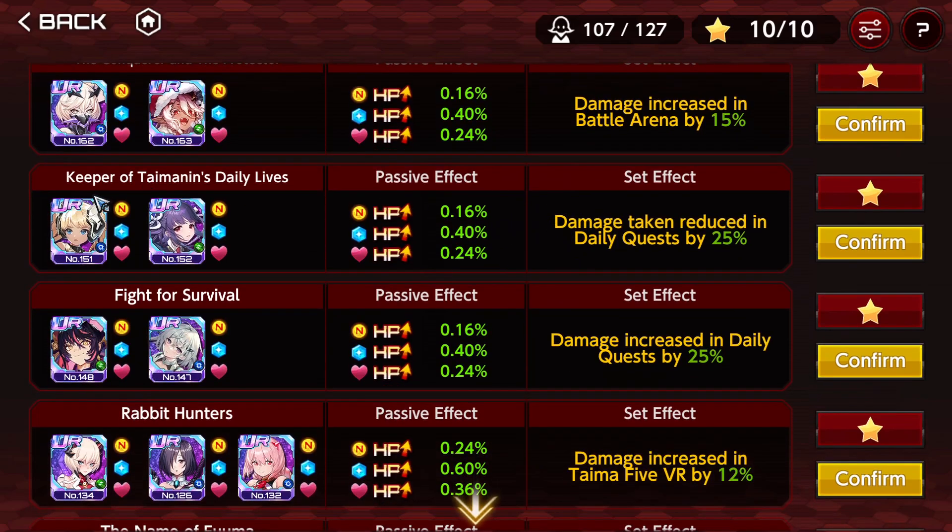Keeper of Taimanin's Daily Life — damage taken reduced in daily quests by 25%. And the opposite, Fight for Survival — damage increase in dailies by 25%. You obviously want Fight for Survival more. The damage reduction formation is going to help those who are starting the game, since damage reduction is pretty valuable for consistency and to be able to clear stages. When you're doing auto-farming and don't care about anything anymore, Fight for Survival is your go-to — big free damage on dailies, super great for farming.